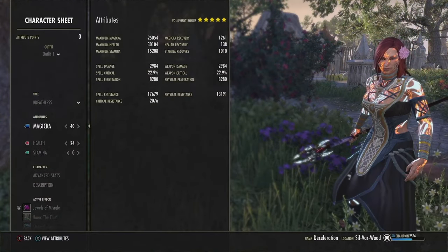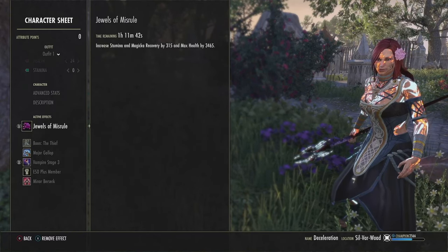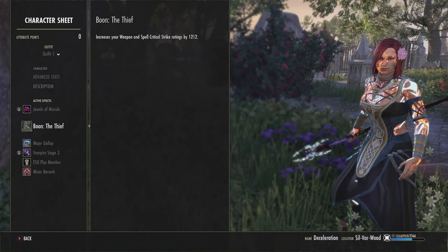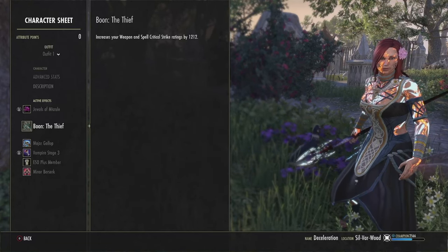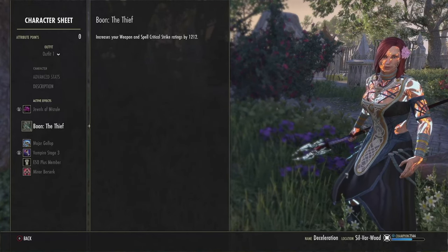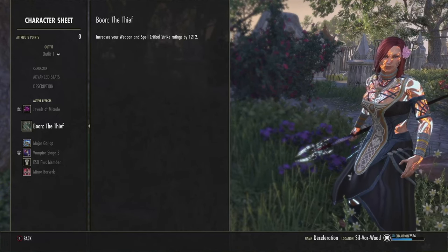For attributes, we do 40 points in mag and 24 points in health. For food, we run Jewels of Misrule — purple food is perfectly fine. For the mundus, we run the Thief. I love crit because if you're able to crit your whole combo, pugs get deleted and sweats are stuck on their back bar. If you feel you need a little more sustain, the Atronach is perfectly fine.